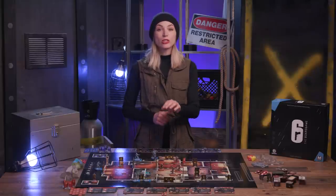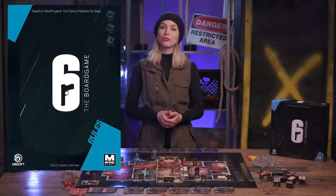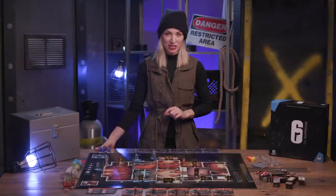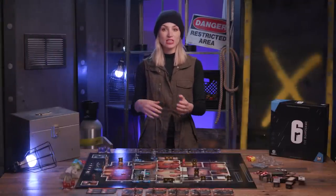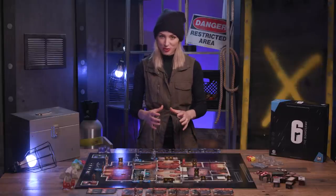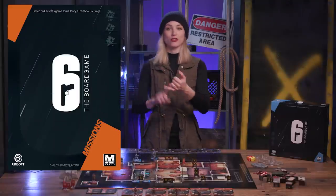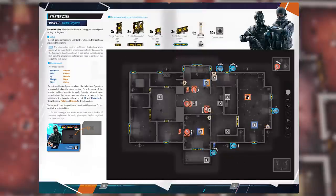Today we're setting up for a two-player game from the basic Six Siege rulebook, but additional modes for up to four players and a special ops mode are available in the full game. Setup begins with a selection of teams. One player takes the role of attacker and the other as defender. Attackers will attempt to breach the defender's position. Next, choose a mission from the available types in the mission guide. You've got control, bomb, or hostage. Let's choose the Consulate control mission today, since that's an introductory scenario for Six Siege.